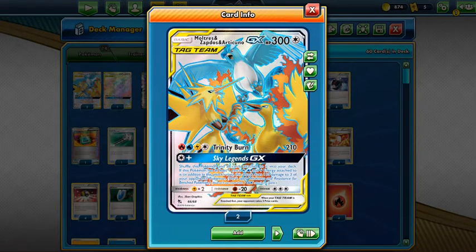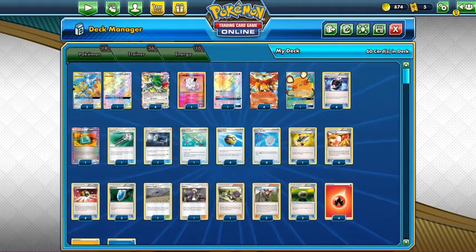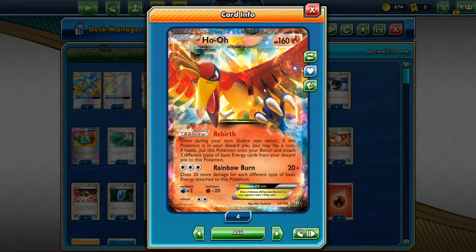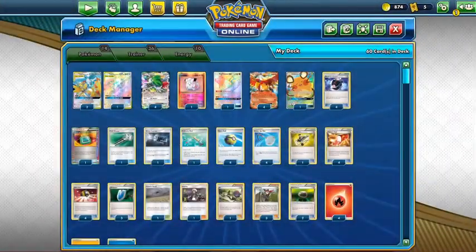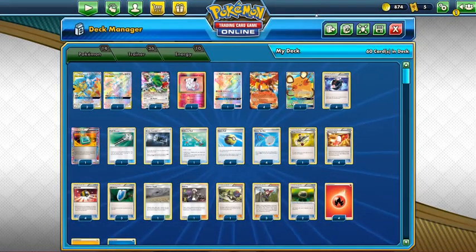We can do this really quickly — we can do this going second, we can win the game going on our first turn with this deck. How we're setting up our Moltres, Articuno, and Zapdos is actually through Ho-Oh. We're going to be trying to use our Rebirth ability to get a few Ho-Ohs in the discard pile, then have one of each color energy so we can rebirth our Ho-Oh with three different energy on it, attach the fourth energy, then throw out our supporter for the turn being Ninja Boy. We put the Ho-Oh back into the deck, put our Bird Trio into play, and deal massive damage as soon as our first turn going second.